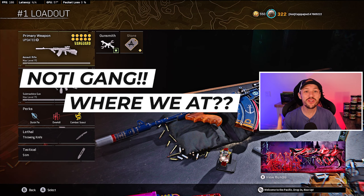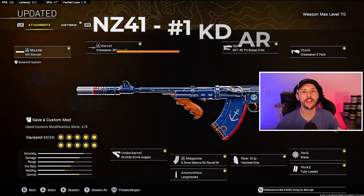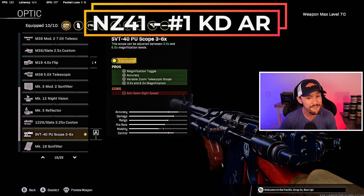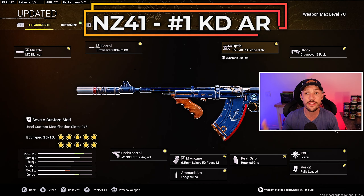What we're going over today is the highest average KD loadout, and we're starting off with the NZ. When I say highest average KD loadout, this is according to Warzone Ranked, which gives us insight into what the pros are using. Our NZ41 is basically the same thing we've been running for a while. The only difference is I run the 2.5x whereas a lot of pros run the 3 to 6x.